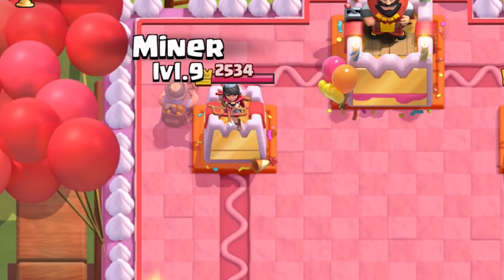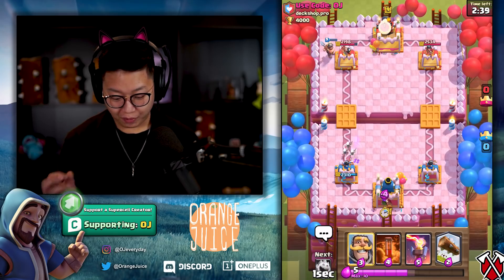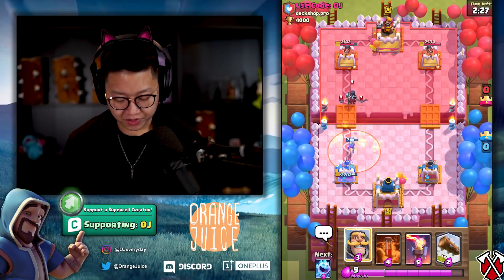That arena is nauseating. We go for the safe Miner plant — never ever poison in single Elixir. I think we both have Miner Poison; I think we were both thinking 'oh no.' Nightwitch — whenever there's a Nightwitch, there's a Golem. He's got the poison on my Musketeer.